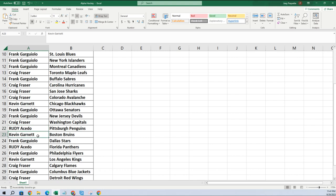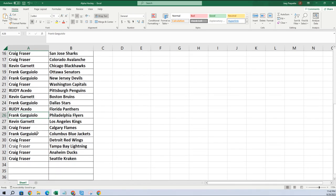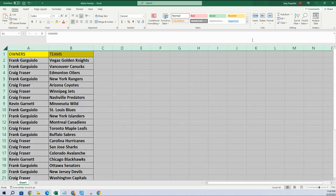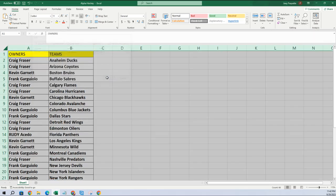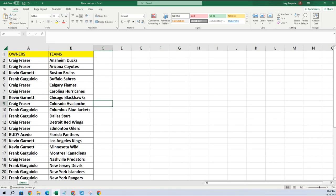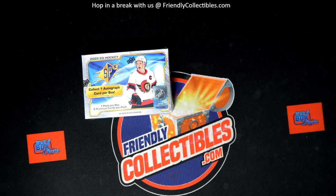Rudy: Penguins. KG got the Bruins. Frank: Dallas Stars. Rudy: Panthers. Frank: Flyers. KG: Kings. Craig: Flames. Frank G got the Blue Jackets. Craig with the Red Wings, Craig with the Lightning, Craig with the Ducks, Craig with the Seattle Kraken. So let's put this in alphabetical order — there we go! Alright, let's put this on our main screen right here.